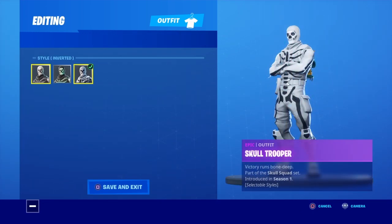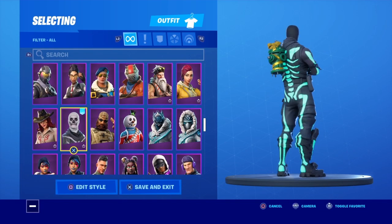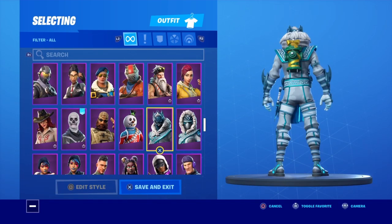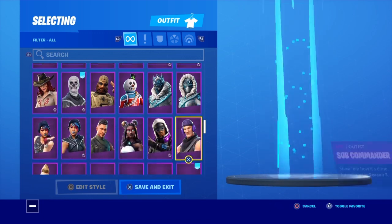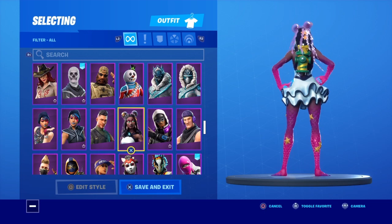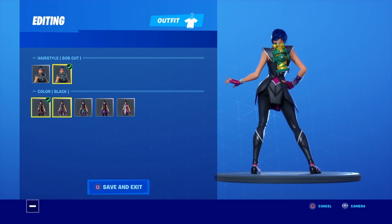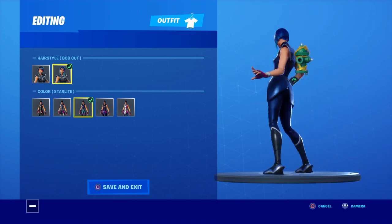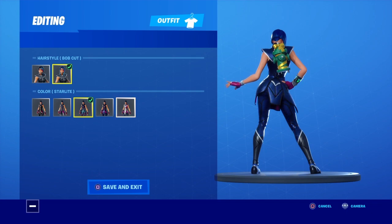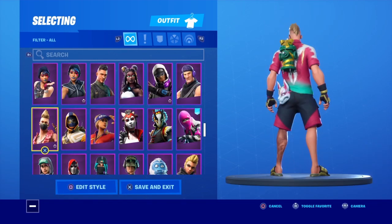Sidewinder. Skull Trooper — let's quickly check the variations. The glow Skull Trooper is probably going to be the best one if I'm honest. We have Snow Striker, Snowfoot. I'm trying to find a green style that doesn't look too bad because it flashes green and yellow, but as a whole I probably wouldn't say it's a go-to combo.